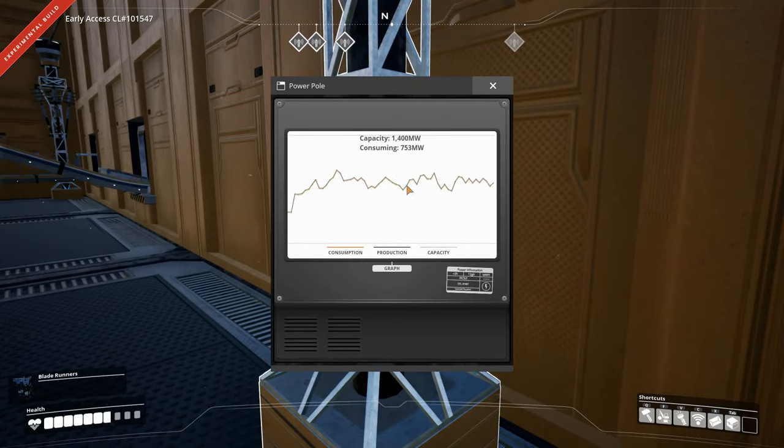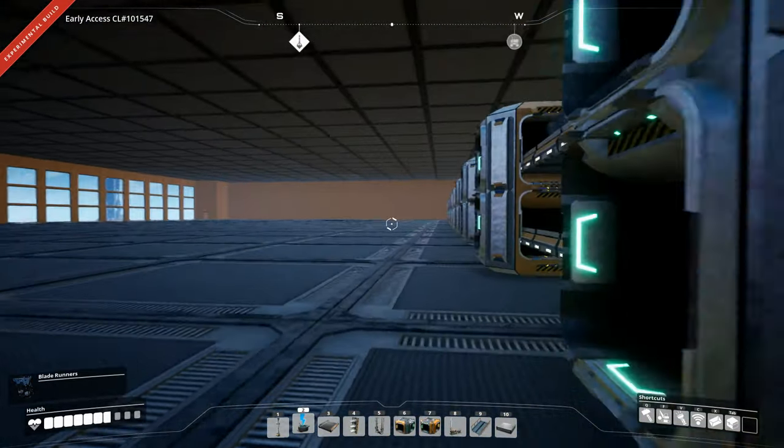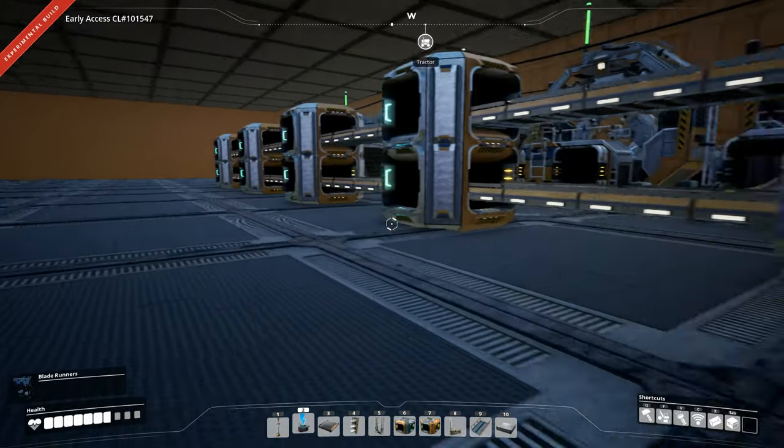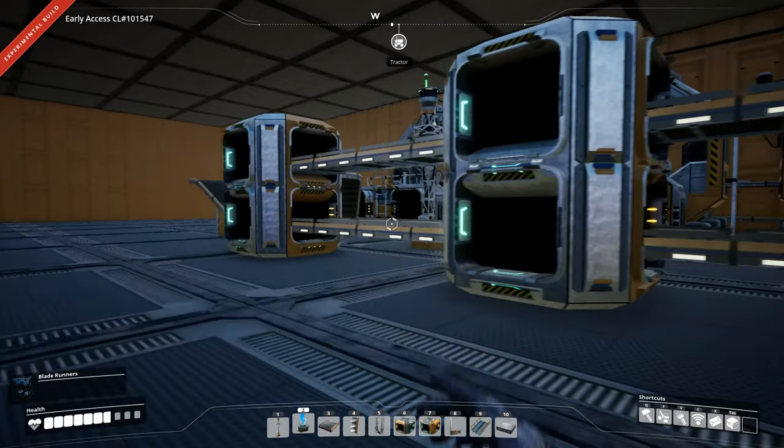How much power are we using? 800 megawatts. We haven't even broken 900, so why it tripped the circuit breaker when we first started the factory I have no idea. We're using around 800 megawatts at the moment and that seems fine.